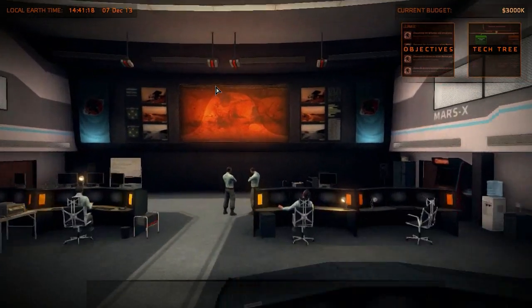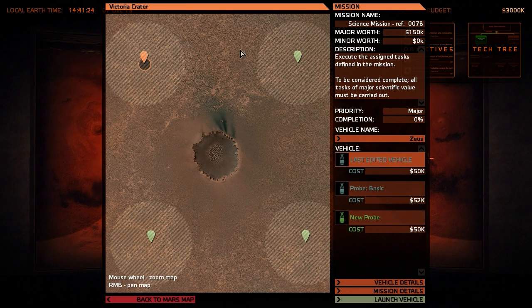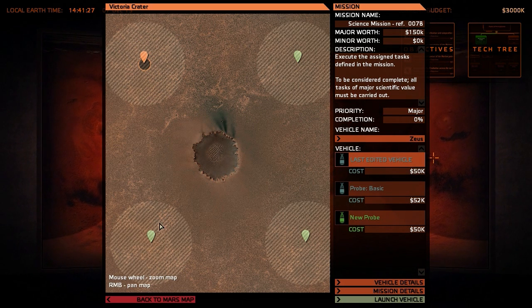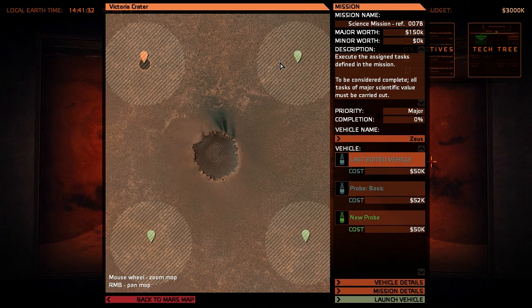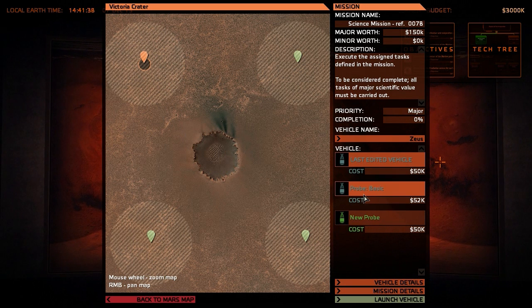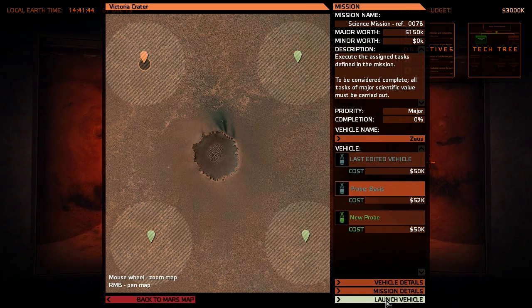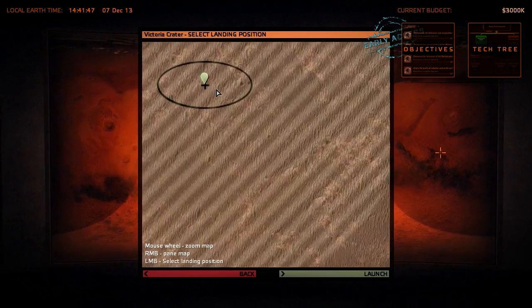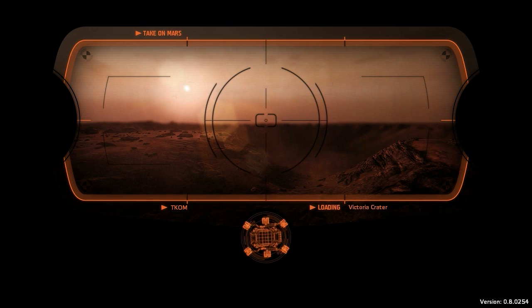The first step is I want to do a probe landing in the Victoria crater. Here in the map, if I click on one of the craters, I can see where our missions are displayed with symbols. I want to start with the upper left one. I can choose which probe to use — I want the basic probe and I want to launch the vehicle. In the next step I can choose where I want the landing on the Martian surface.